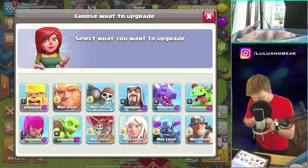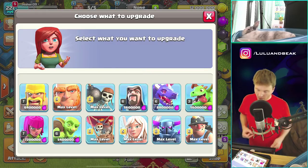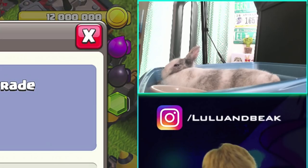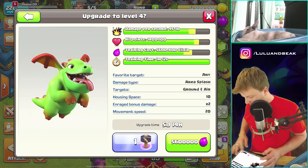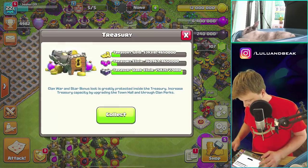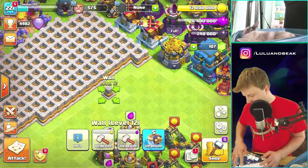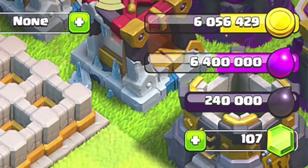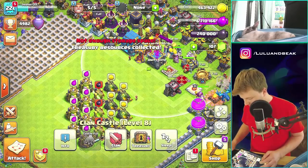Elixir — peace! I'm gonna have to do the math, but we are just running through these max walls. I think we might be up to like 40 or something — it's crazy. Let's hit the elixir rune. For the lab it's a toss-up between wiz and baby dragons — I'll flip a coin. Heads for wizards, tails for baby dragons. Tails — baby dragons it is! They're the same price so it doesn't matter. Then let's do three more walls the same way. Boom!